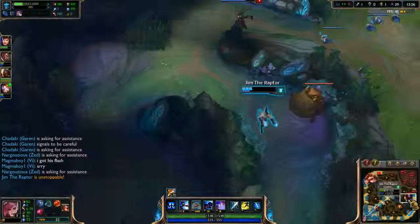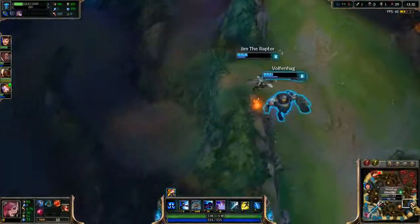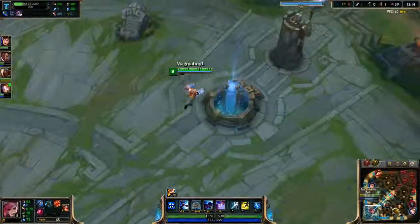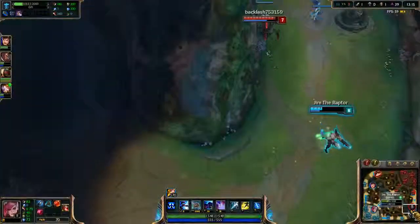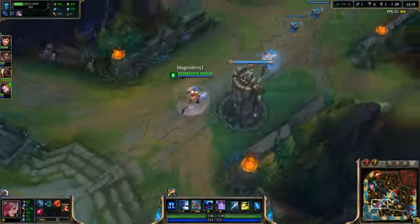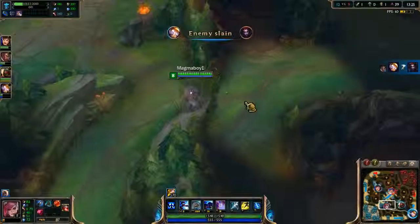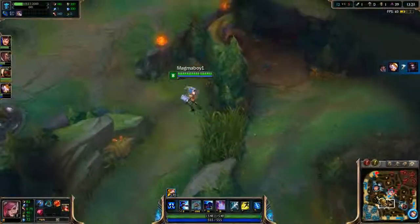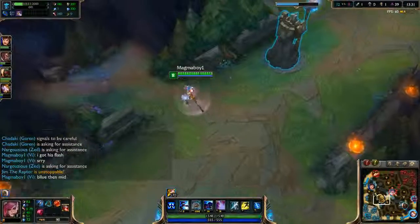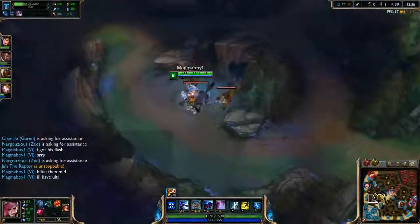It seems like he might be in a little bit of trouble, but I'm assured he will get out just fine. They've already taken the bottom tower - we haven't lost any towers yet, which is good. We have some damage on our towers, but for the most part we should be fine. Blue, then mid - I'll have ulti.